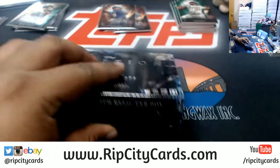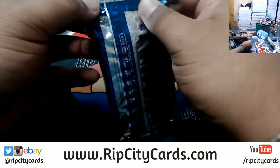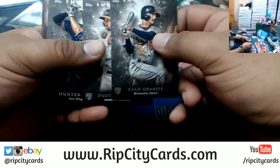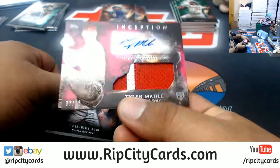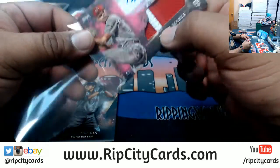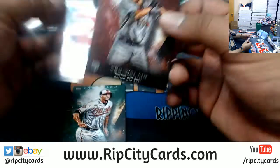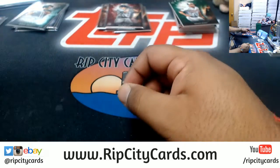Two boxes left. Granite Twins rookie, Fowler A's rookie, for the Reds — Tyler Molle to 75, the rookie patch autograph. Zouye Lin of the Red Sox, rookie to 75. Trey Mancini, Orioles green. And the last box.